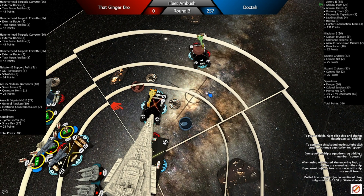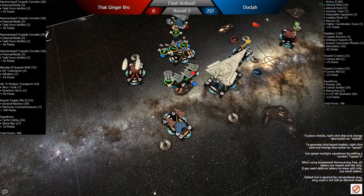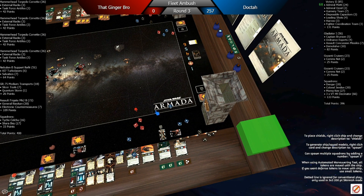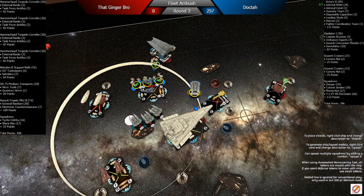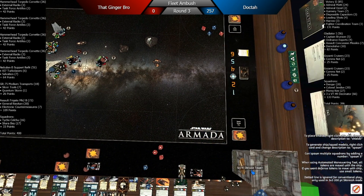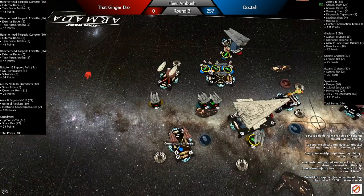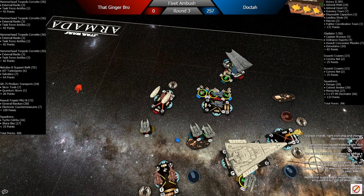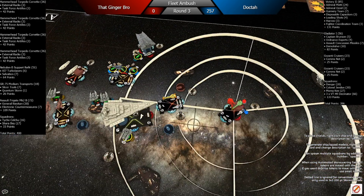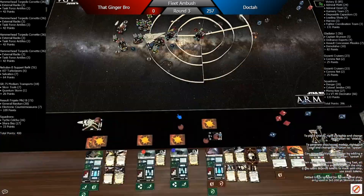I throw damage down on the front and left side since there's no longer a Salvation there to hurt me. I've got Gunnery Team, doing math in my head. I have a squadron — homeboy throws a couple blue dice at the Quantum Storm and then runs towards that Hammerhead just to avoid it escaping on the side. Rolls three damage and I think I burned the scatter. I throw one at the front for more damage. I ended up ramming the Quantum Storm with my Gazanti, so Quantum Storm is not looking too hot — two ram damage on it already from the Gladiator.